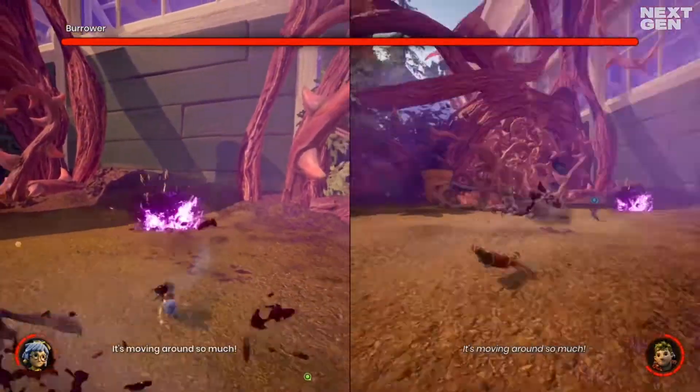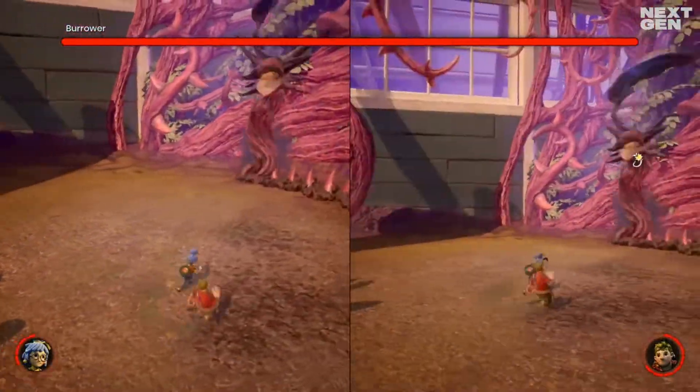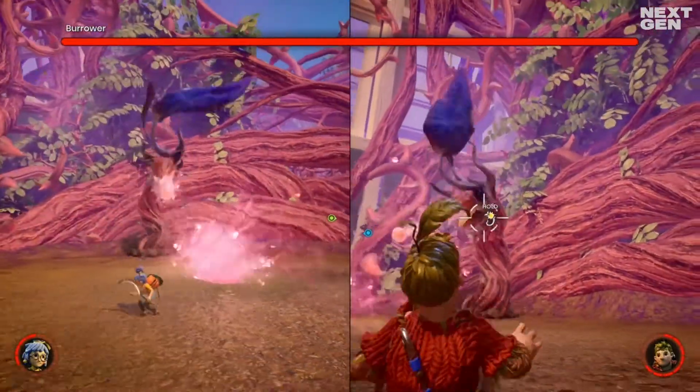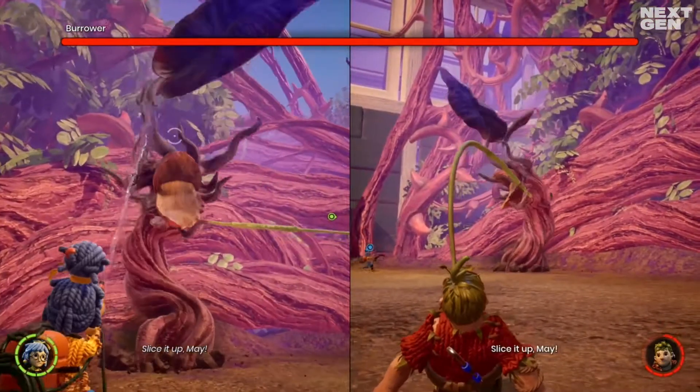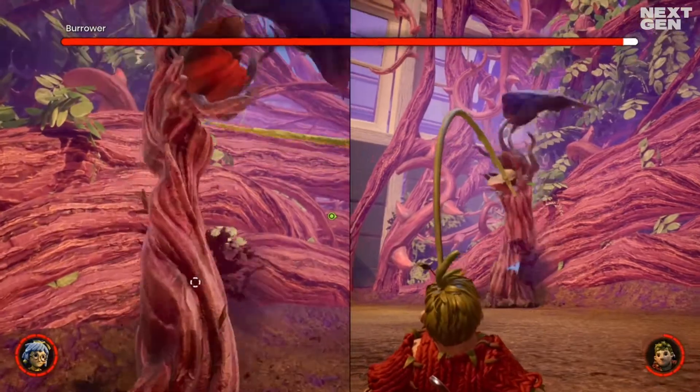The key to defeating the burrower is by combining your newly gained gardening powers. Cody has to use his grassy grab ability to take hold of the burrower, which gives Mei time to slice away at the root of this enemy.